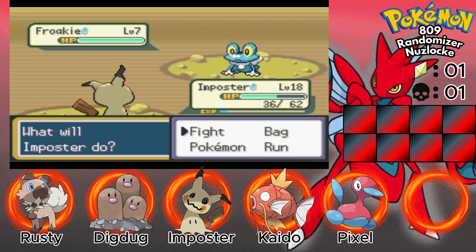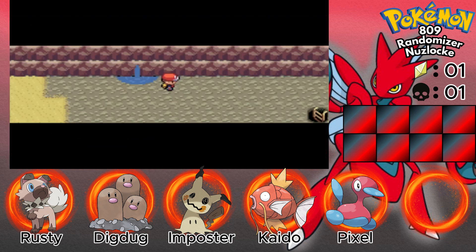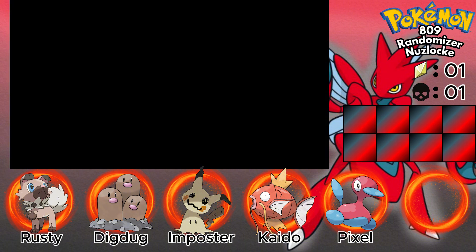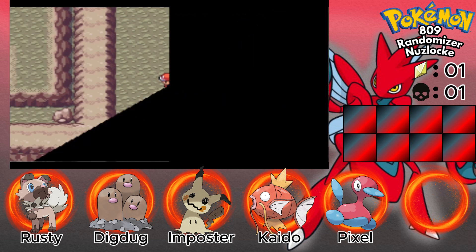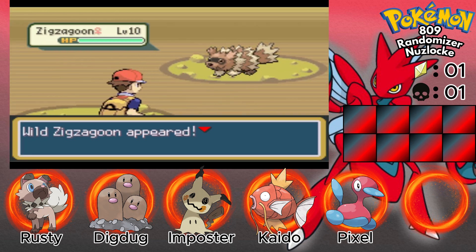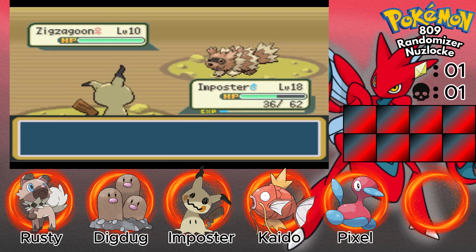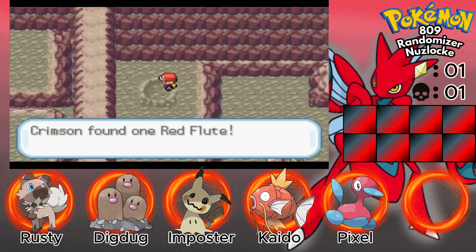I've also been thinking about a little rule I want to come up with. If I ever find a shiny in this run, do I get to keep the shiny regardless of whether I've already caught a Pokemon on that route or not? I think that's fair — I can't just bypass a shiny, right? I feel like everyone should agree with me on that.